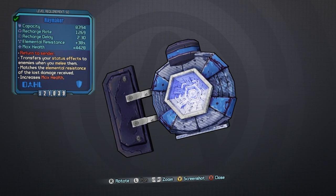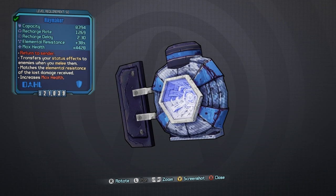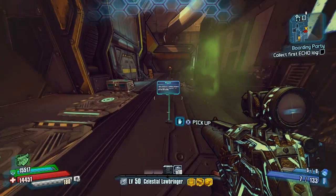with a 1,269 recharge rate, a recharge delay of 2.3, 38% elemental resistance, and it gives me a bonus to my health in the amount of 4,428. The red text says 'Return to Cinder,' which is about as literal as this game gets.